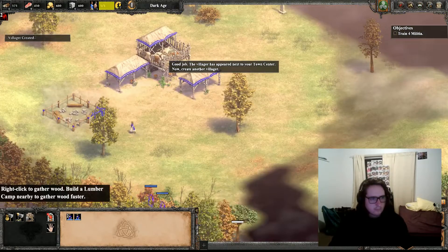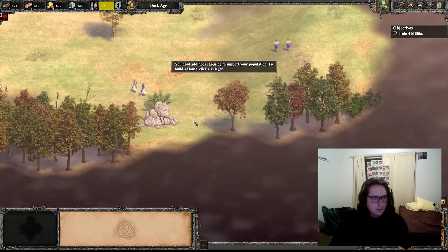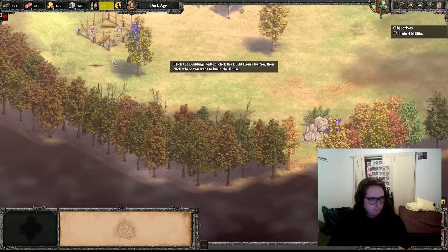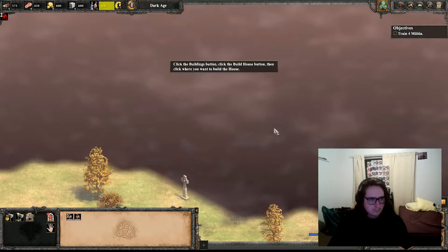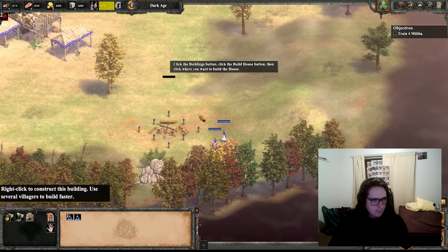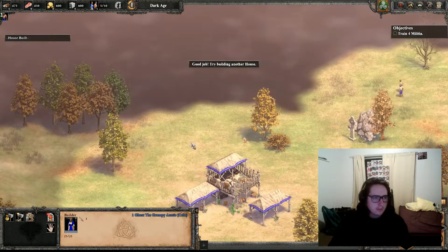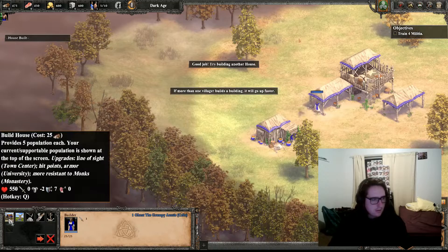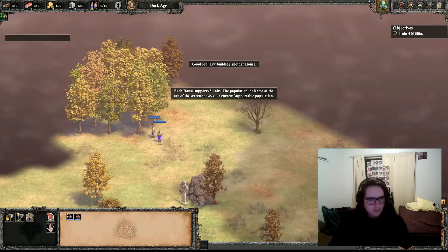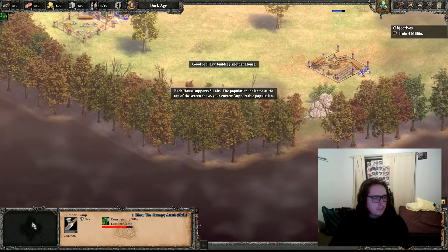Create another villager. You need additional housing to support your population. Click the buildings button, click the build house button, then click where you want to build the house. If more than one villager builds a building, it will go up fast. Each house supports five units. The population indicator at the top of the screen shows your current and supportable population.